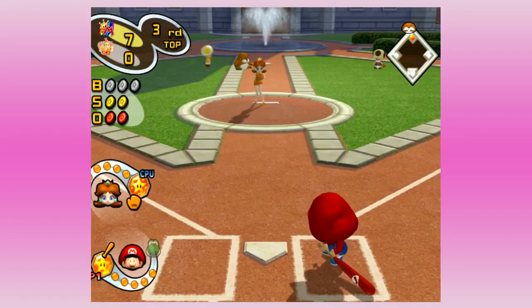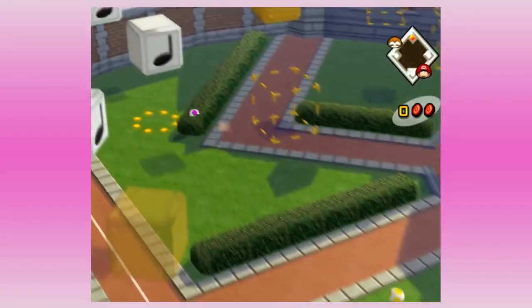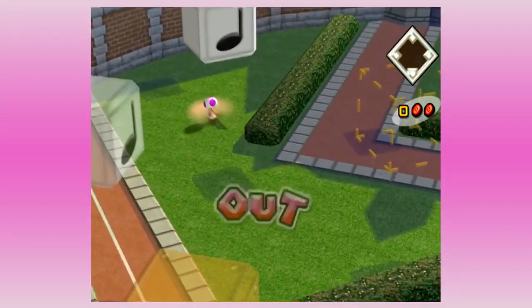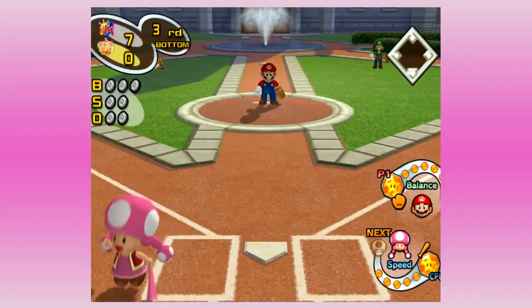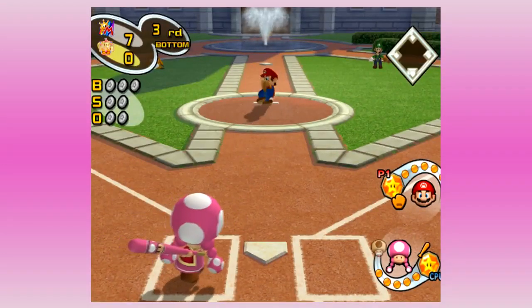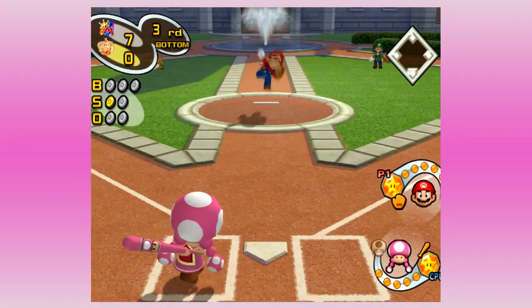That looked like a ball to me, but okay. We didn't hit the block — we're out. So Daisy actually pitched two and a third clean innings, which is pretty good for the computer playing on the easiest difficulty against me, who scored seven runs in the first inning.